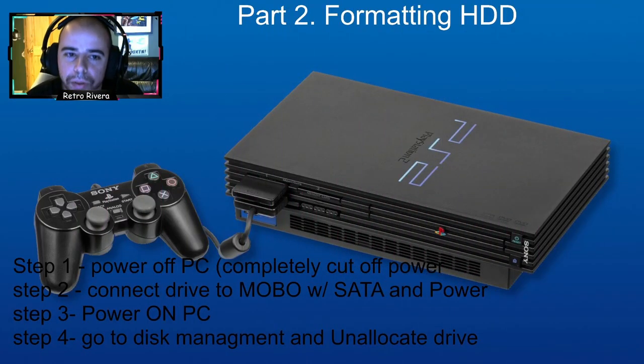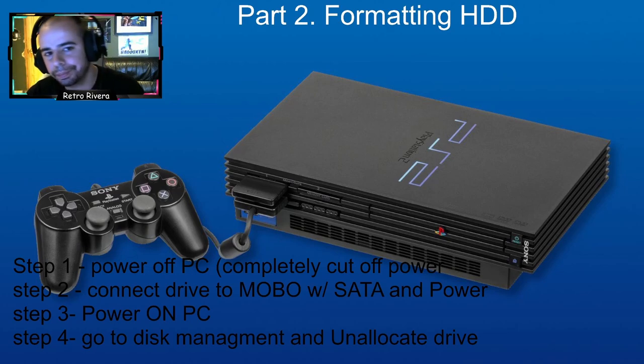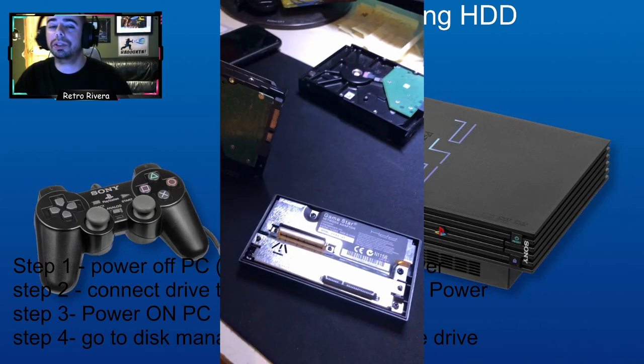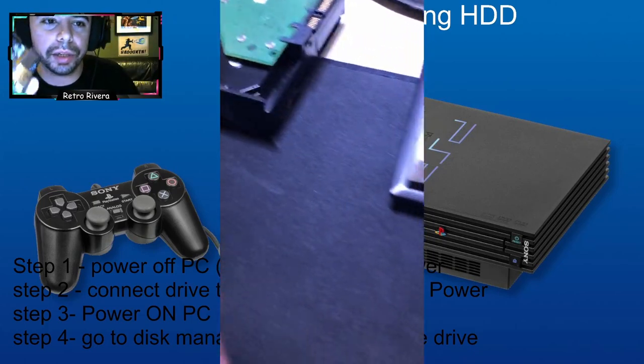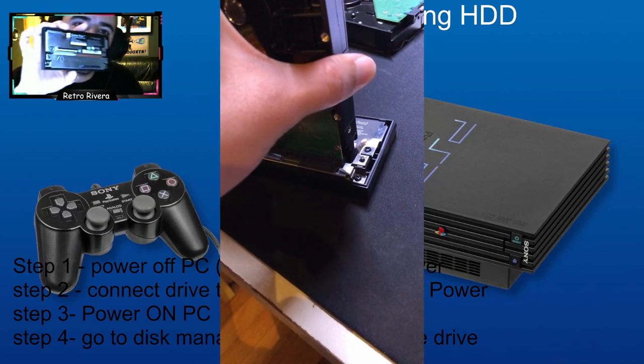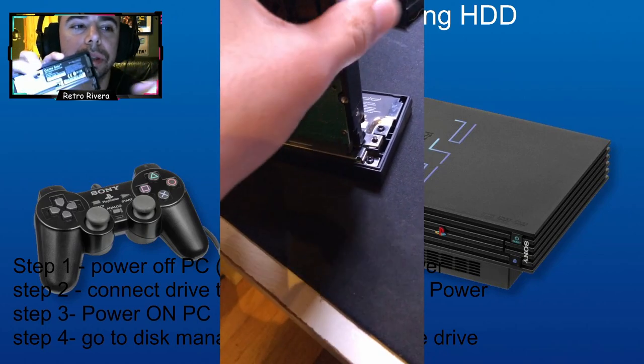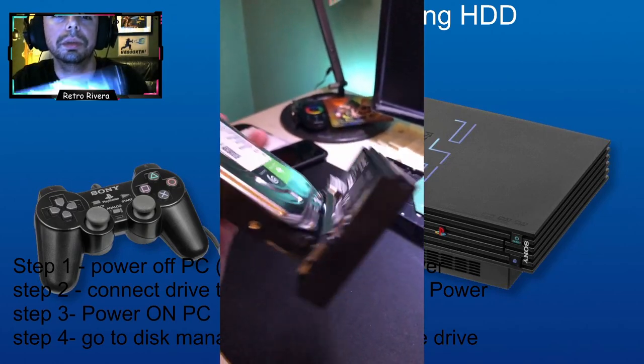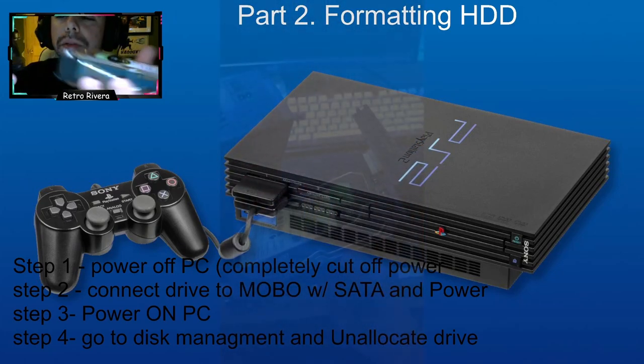Whenever we do any changes to the hard drive or connect it to the computer, we don't want to connect or disconnect it while the computer is running. I don't want to risk corrupting the drive. So I'm going to power down. Now here's essentially what we're going to do next — this is the GameStar adapter, and this is the drive. The PCB board faces down, this part faces up, and you simply connect it.